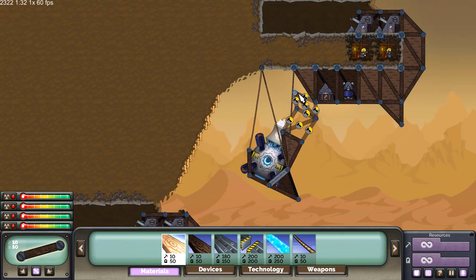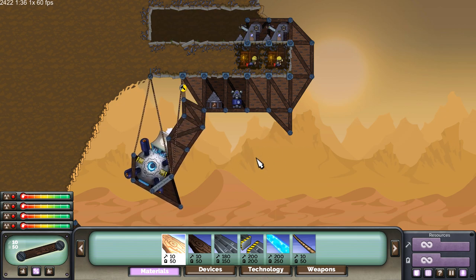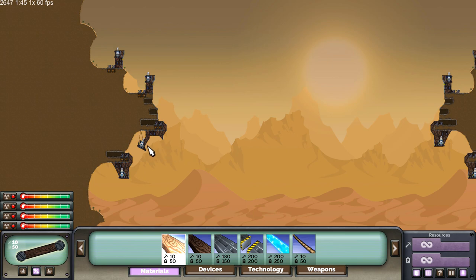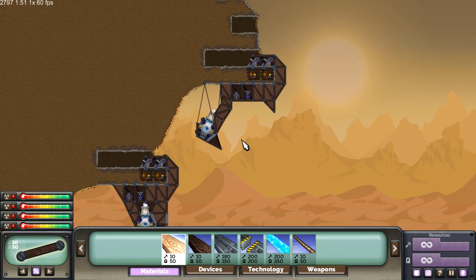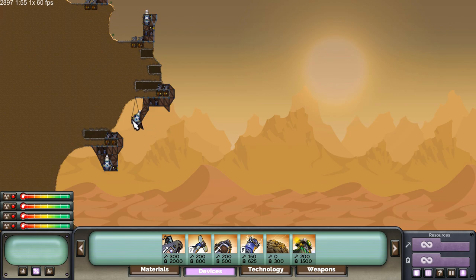Now we have all this extra space where our core would have been, and we can build defenses and even a nice weapons platform. Ordinarily you'd be putting armor and laser shields there, but now we can have our core well defended and room for more heavy weapons. It's generally a good idea to move your core in a large 4v4 if you just want some extra space.